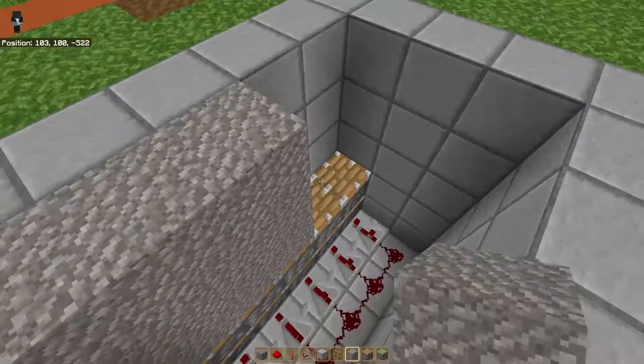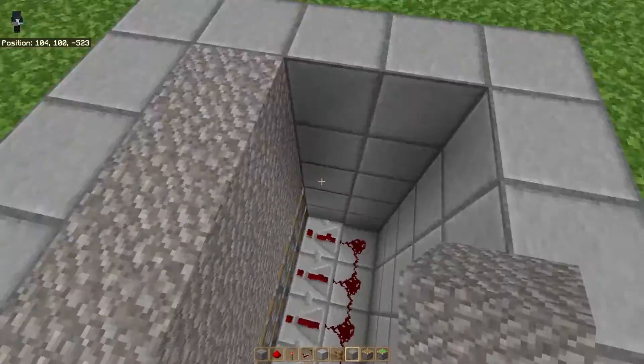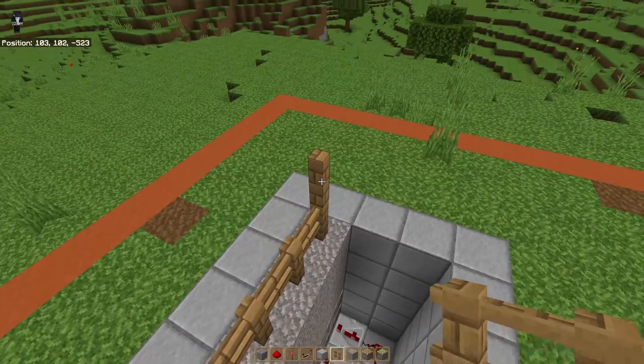And then we want to put gravel on top of the pistons three high. We come right to the base. Now on top of your gravel, you're going to want to place fencing all the way across.